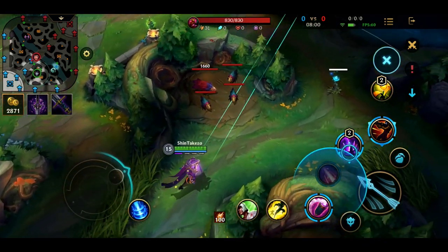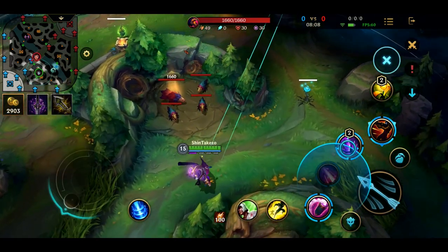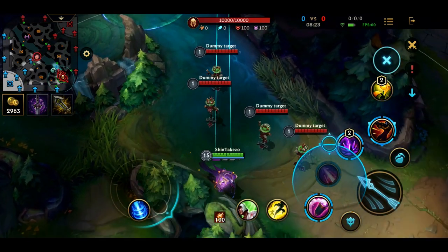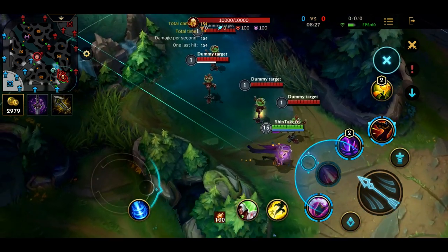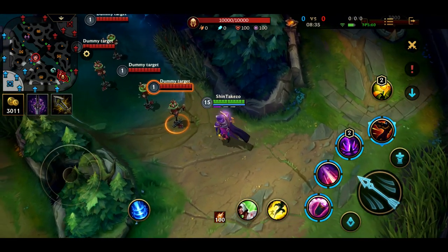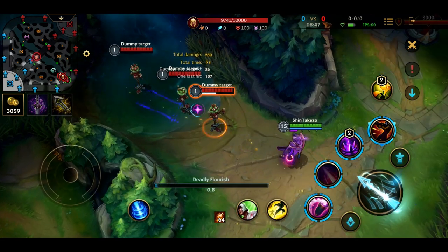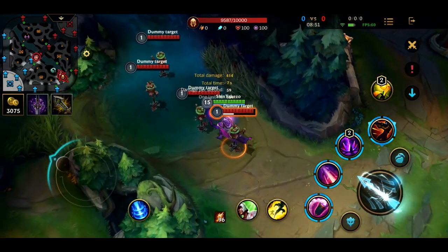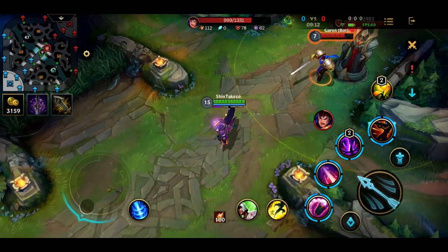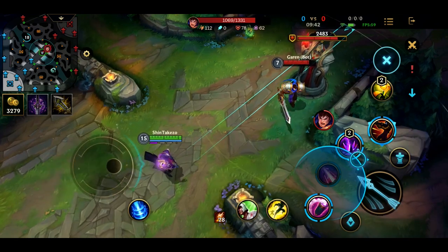Skill two is a long-range skillshot with a short delay. It goes through minions and jungle monsters, but it stops at the first champion hit — it doesn't go through champions. Another effect: if you attack someone with your grenade or basic attack, they get a marker. If you shoot them with skill two while they have that marker, they'll be snared — trapped in place for a few seconds. Your teammates' attacks will also grant that marker on the enemy.